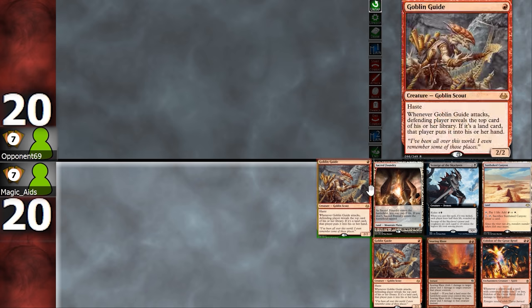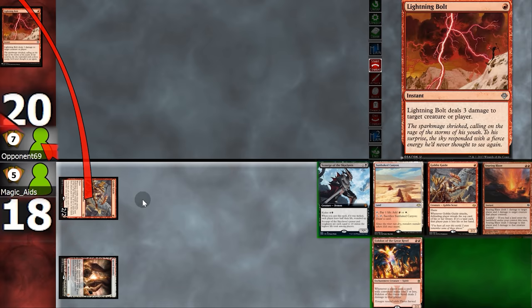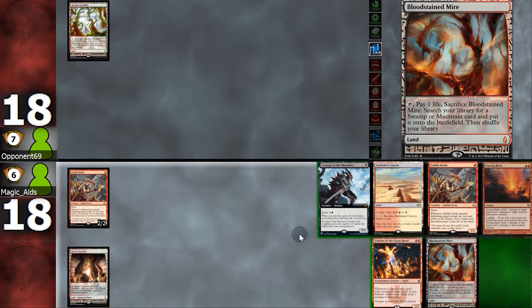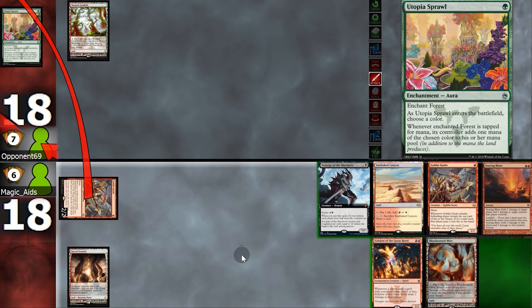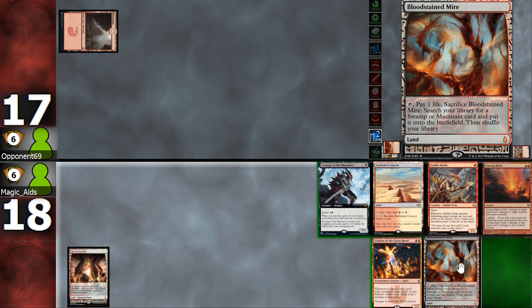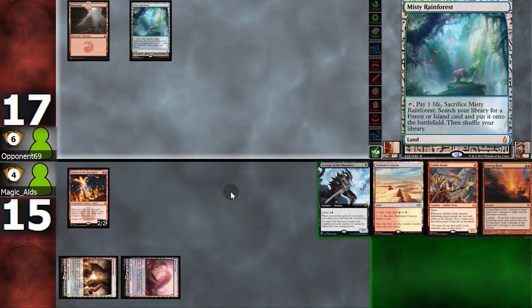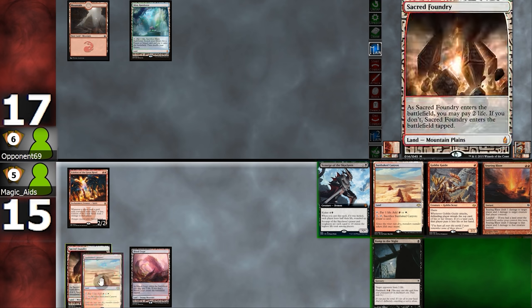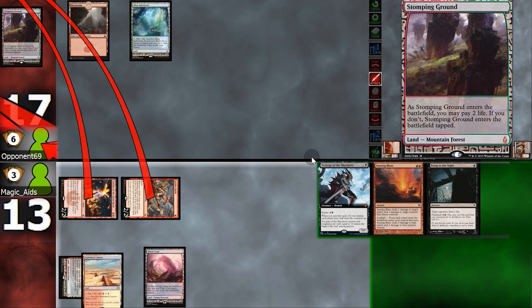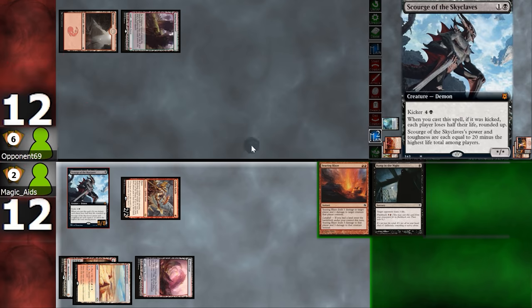On to the next match. Opening hand has no black sources, but we do have 2 lands, so we're gonna keep. Start with Goblin Guide — opponent reveals a Bolt and passes. We fetch and swing again. Opponent reveals Utopia Sprawl and bolts — opponent will be at 17 life. Playing Scourge this turn would only make it a 3/3, so instead: fetch, shock, play Eidolon. Opponent plays land and passes. We draw Bump in the Night, swing with both, opponent bolts the Eidolon. Time for Scourge — and it's an 8/8!